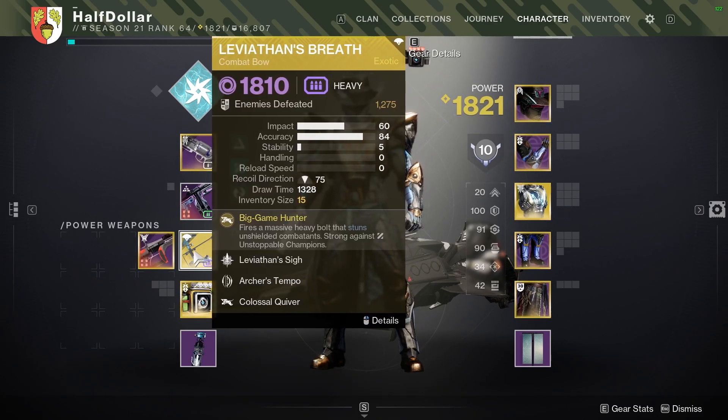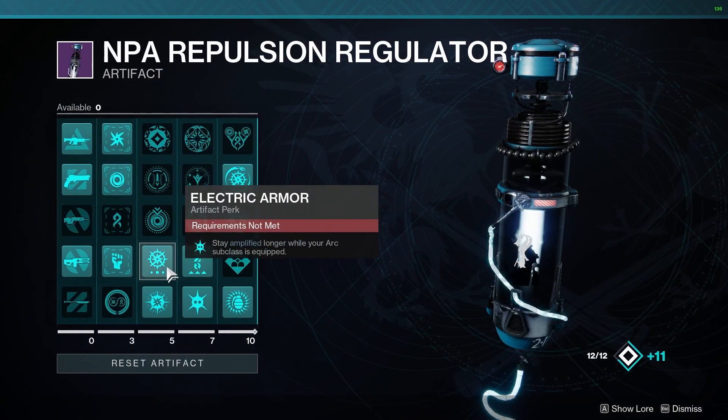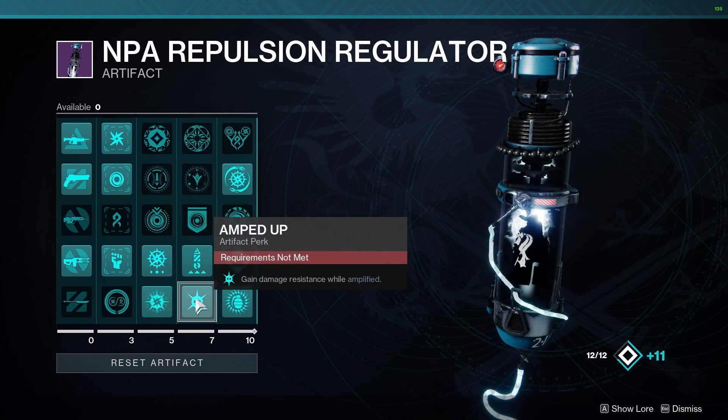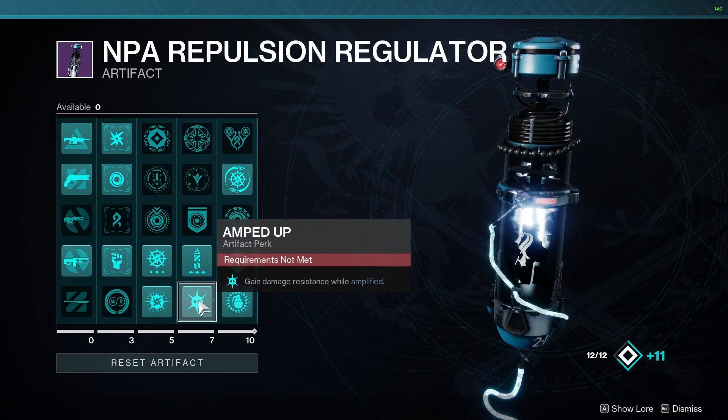Leviathan's Breath for most of the Unstoppables and the boss, just because it does a lot of damage. The perks you really need here are Thunderous Retort — really good — and Amped Up, which makes you more resistant when Amplified. And you're always Amplified on Arc this season.